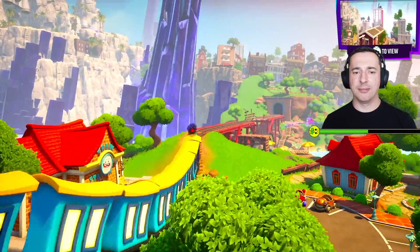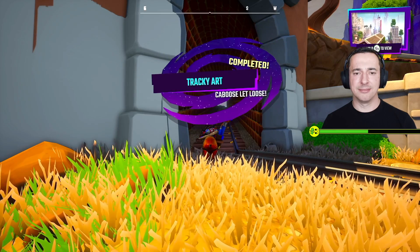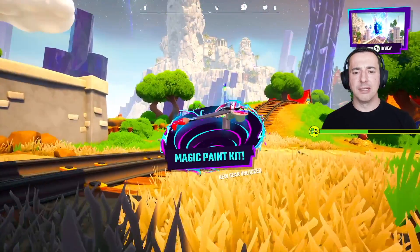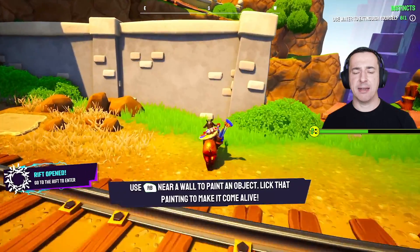Now check it out. Are you feeling that quest? You've been doing bad things in a good way. And now a lift to another instability stone is appearing. So we've got the magic paint kit now — more back blinks so you can go near a wall to paint an object.